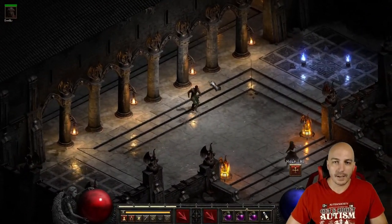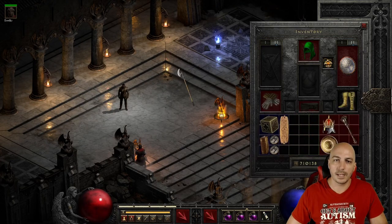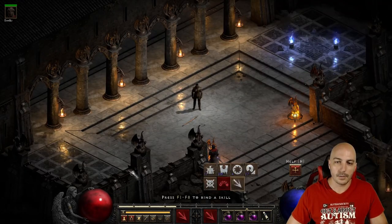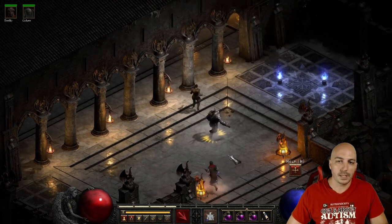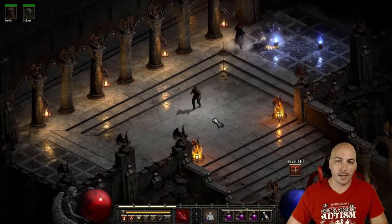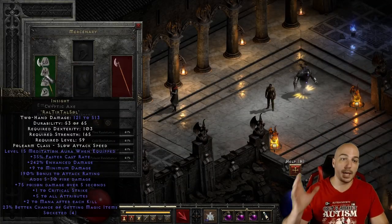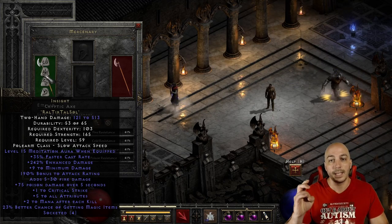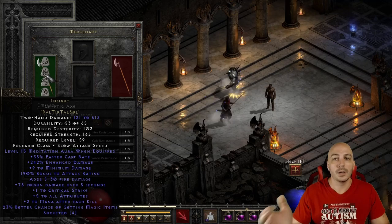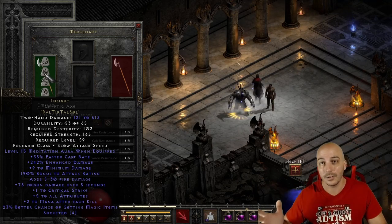To go ahead and double check that, I have a character here named Ronald. We have a Metal Grid on and we have an Insight — go ahead and toss that down, pop that Iron Golem. So we have an Insight Iron Golem. Now on my random Paladin we have an Act 2 mercenary that has an Insight, but that could just as easily be an Infinity or anything else that you want it to be.